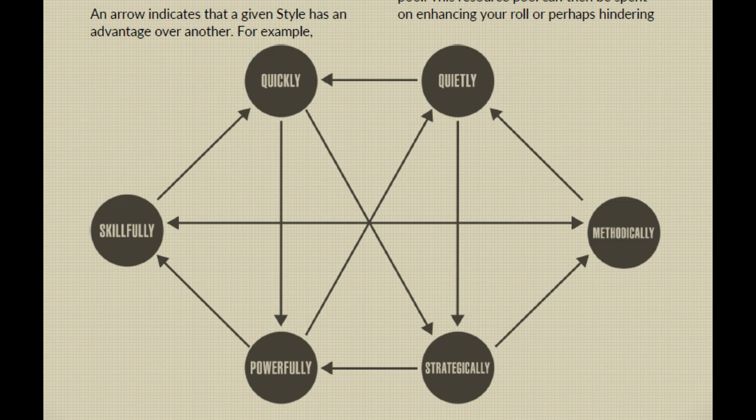Even if you attempt a style of action at which you are unskilled — meaning you only have a score of 1 — you may still attempt a task. You reverse your action and style scores, allowing you to roll a single D12 against the relevant action. This permits all characters the ability to attempt and assist other players at tasks they are not skilled in.